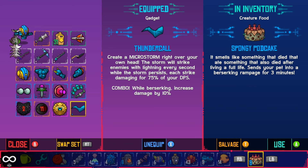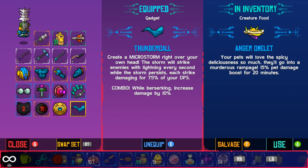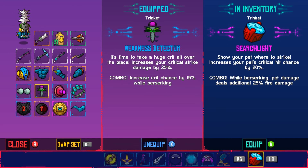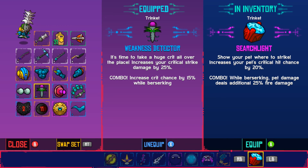This last gadget you get from the second-to-last boss in the game, so you won't get it until the final area. In the meantime you can use the Shrinkit or the slow-time ability as a replacement — it slows time and lets you get in a lot of hits, which is really good. For trinkets: this first one increases your critical strike chance by 10%, you get it in the Savannah. This second one from the Bog increases your critical strike damage by 25%.